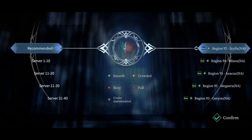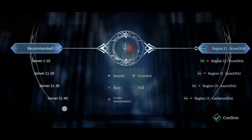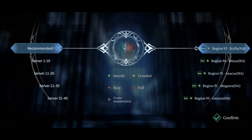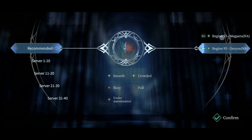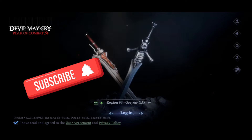Right now we have a couple different ones, and everything looks smooth — the green ones are all new. We got region 92, and you can pick the servers. All these other, newer ones are going to be full. So I guess we're going to play on something well-rounded. Let's go with 93 — Geryon. Yeah, let's go with that one. That's where I'm playing right now. If you guys are playing somewhere else, let a brother know.